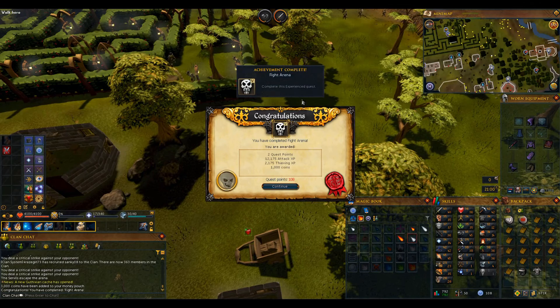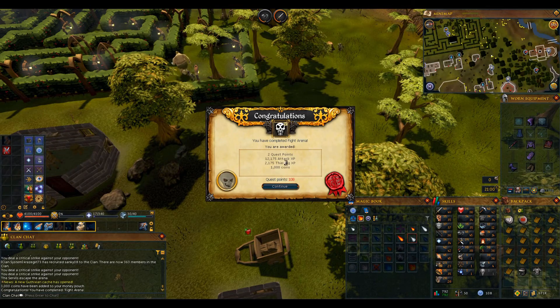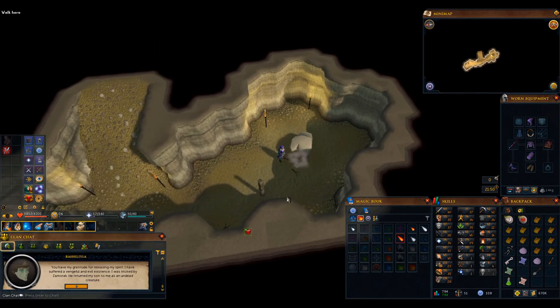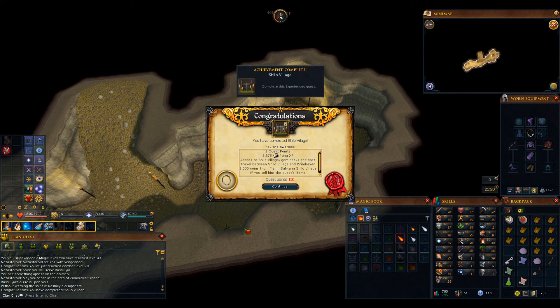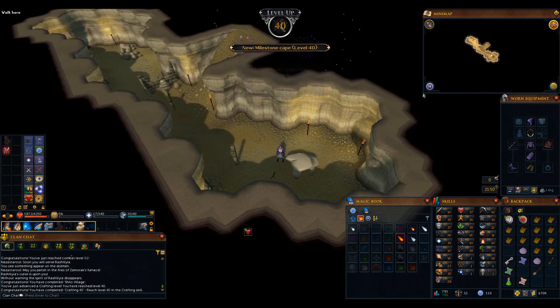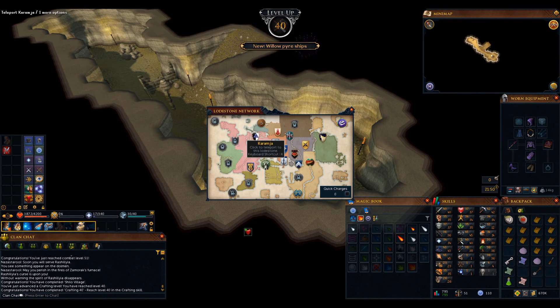Another quest completed — 2 quest points, and the experience will get us 40 attack and 45 thieving as well. And here we are with the end of the Shiloh Village quest — another 2 quest points taking us to 110 total, and that's going to get us 40 crafting. Now that we have access to Shiloh Village I can do AFK mining on gem rocks, and I can also do trout and salmon fishing for fishing and cooking levels in the Shiloh Village river.